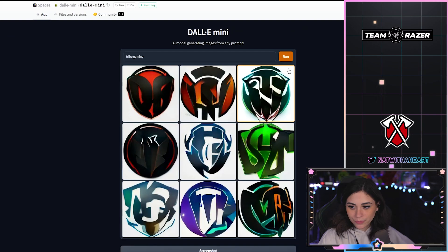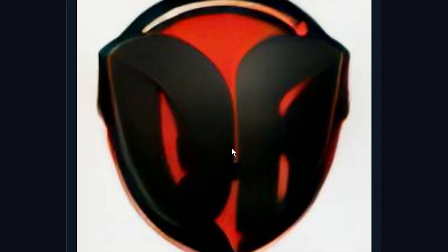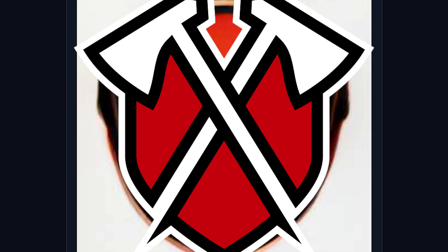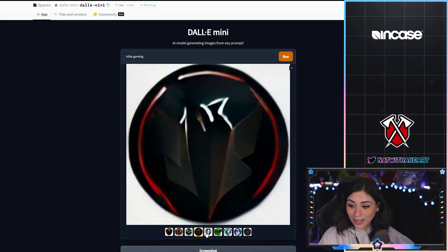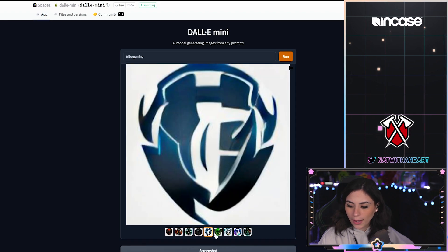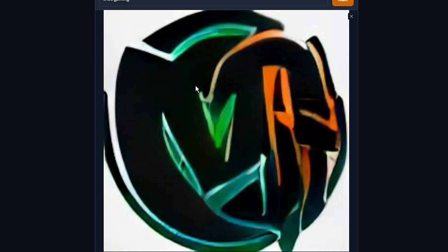I'm going to look up 'Tribe Gaming' and see what comes up. We got Tribe Gaming, and honestly I feel like this is the only logo that looks like the Tribe Gaming logo. I don't even know what I'm looking at on the others — a little bit of red, a little bit of black. I guess they see 'gaming' and they're like, okay, that's gaming.